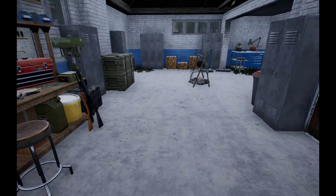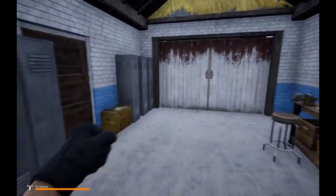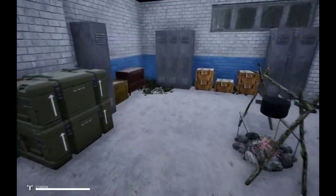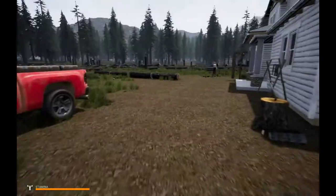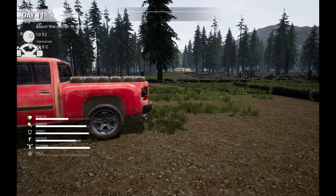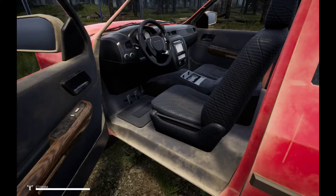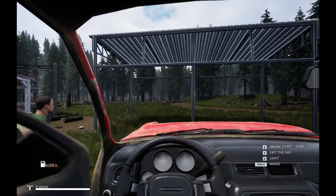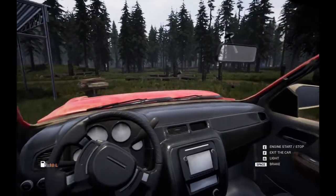Welcome back to the channel! We're back in Mist Survival today. A couple things we're going to do: we are going to find a revolver and we are going to start building. If you enjoy the video, hit that like and subscribe button. It is 10:52 so we have plenty of time to get the revolver. I do recommend having a vehicle — check the description, I have a link for a guide to get a vehicle quick.